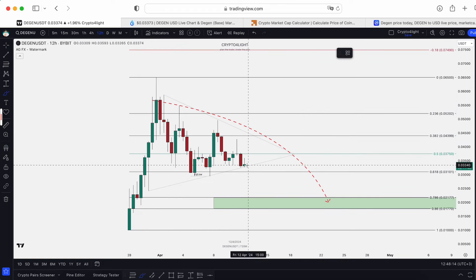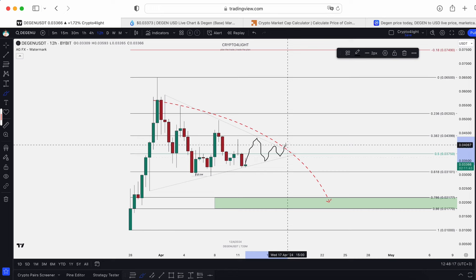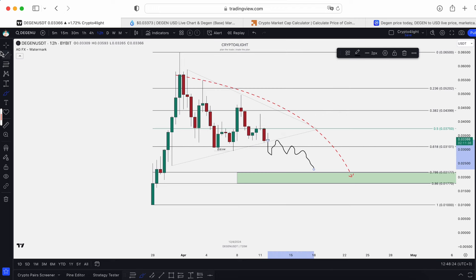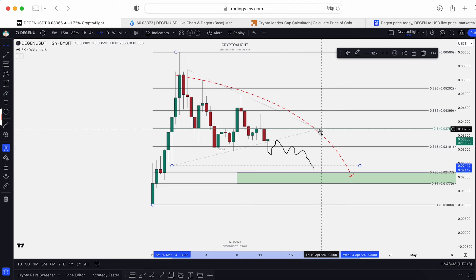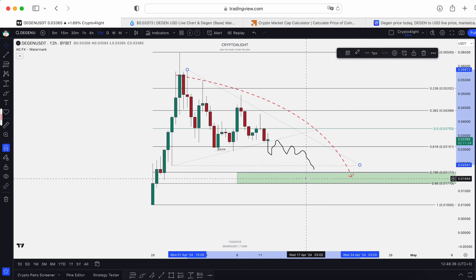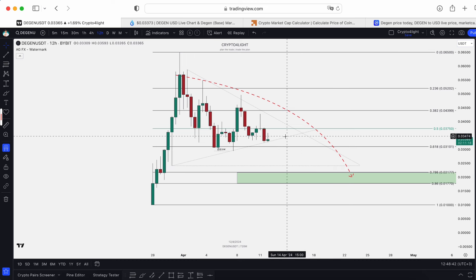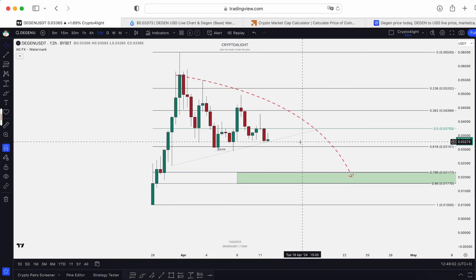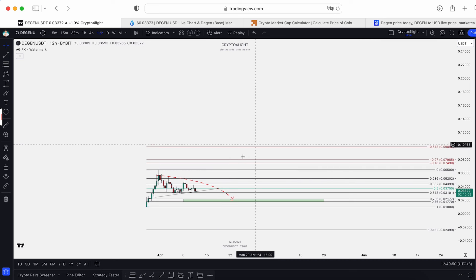We could form a triangle and trade inside it for some time — bounce, consolidation, break out, retest, and go higher — or reject and form an even bigger triangle. We can sweep and test the 78% Fibonacci level. That's why we need to watch in the next few days whether we hold the line at $0.0324. If we drop and retest, we have all chances to retest the 78% Fib level at $0.0217.